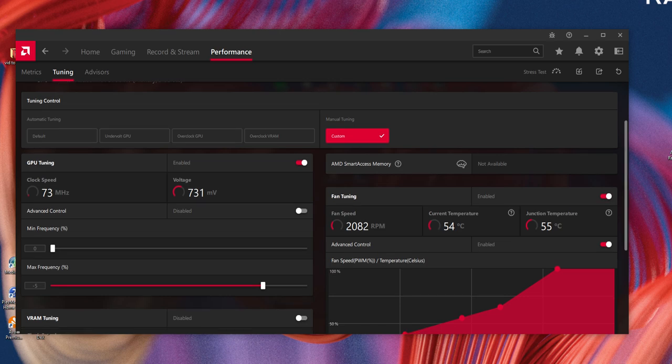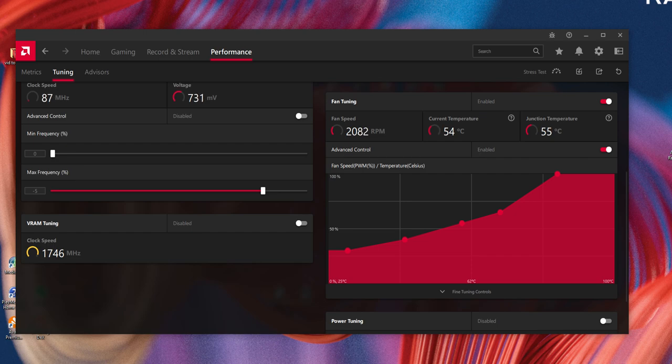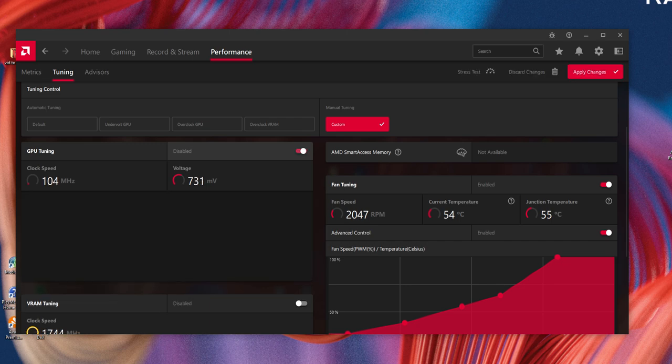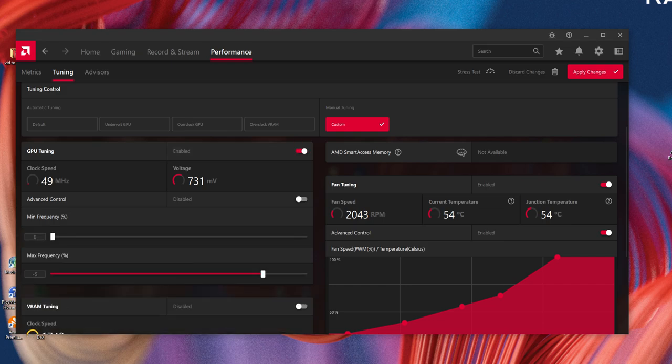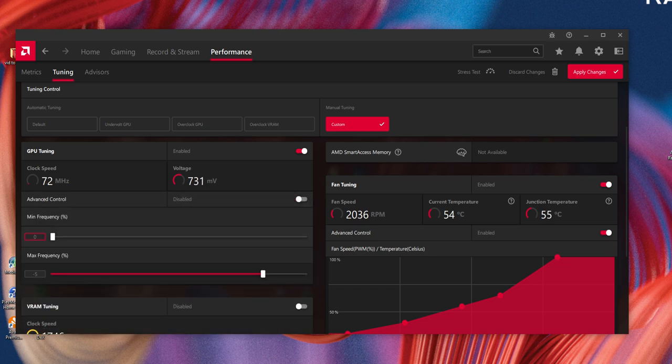At tuning, select Custom. I've got a custom fan curve because I do not like the hybrid mode on my system. In regards to GPU tuning with your frequency, enable it. Go to GPU tuning, enable it. Keep Advanced Control off — we're not doing advanced. Your minimum frequency keep at zero. Your maximum frequency, turn it down a little bit — minus five, or you can even go to minus ten. This worked for me.